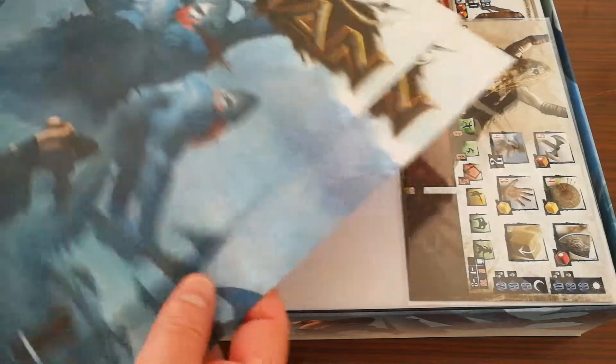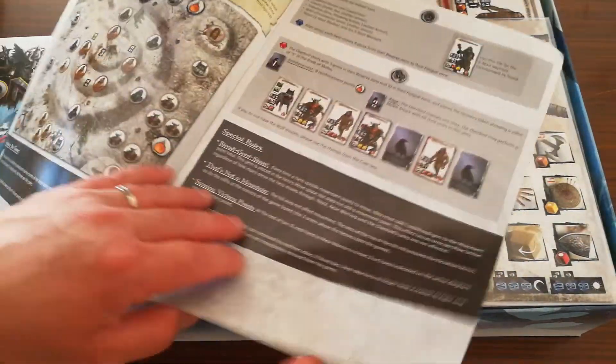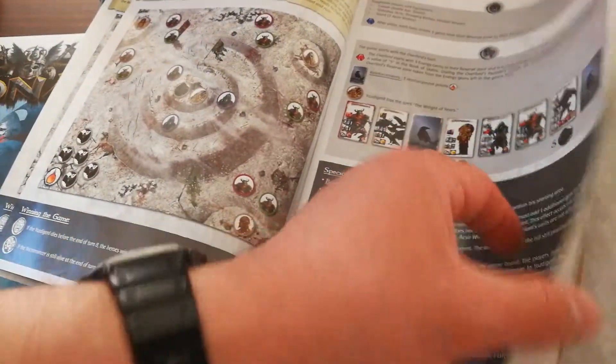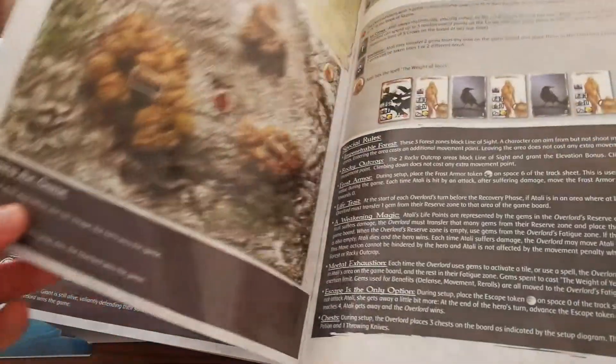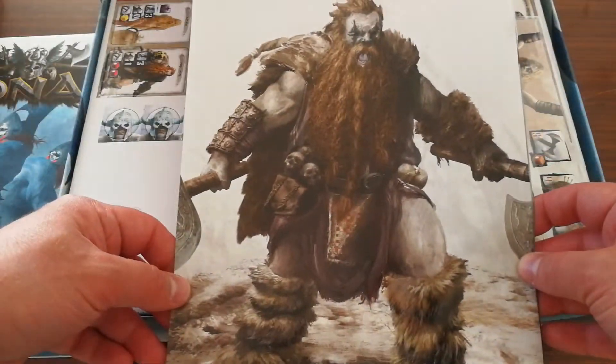Once again we get the French and English versions of the scenario book. There are several new scenarios using models old and new. Lovely artwork there — looks to be more wonderful artwork throughout.